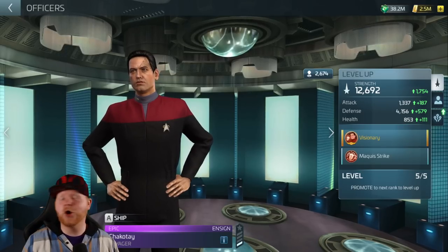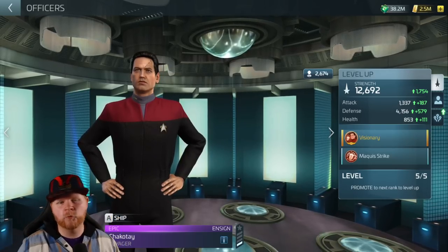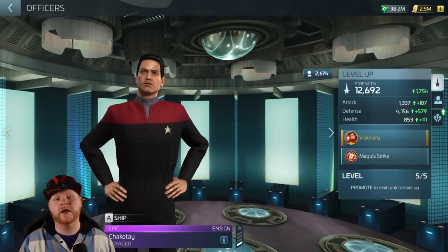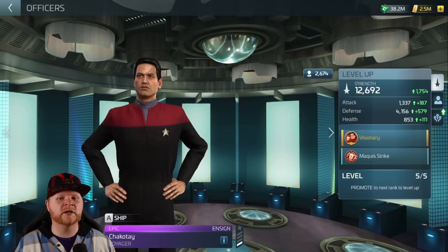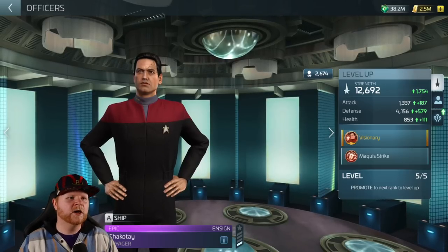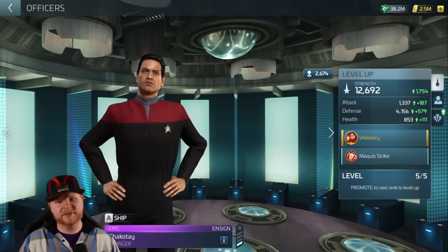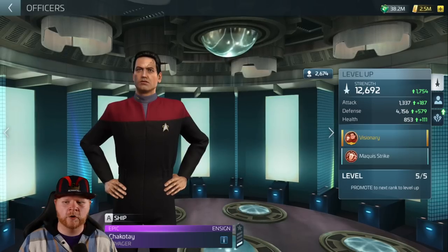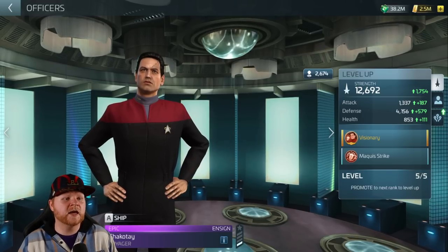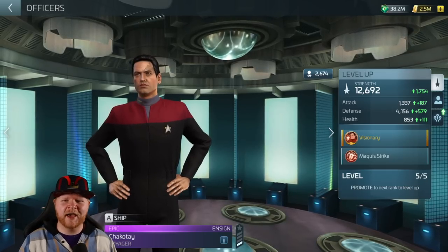Even though it feels like they're holding officer sourcing to phaser point right now — yeah, that was a lame prop I brought in just for that moment — it's still worth discussing because an event store is coming in the next arc. The next arc is going to have an event store, and we know how they typically source officers. You're going to find all the Chakotays, B'Elanna Torreses, and Tom Parises in said event store, so you've got to decide if you want to go after certain ones or not.